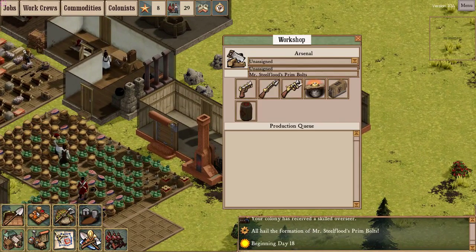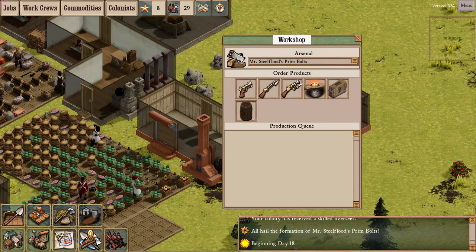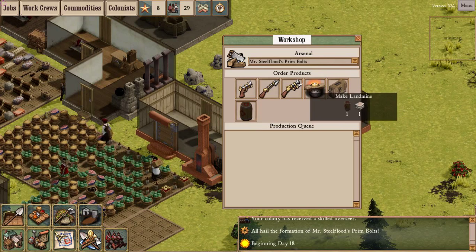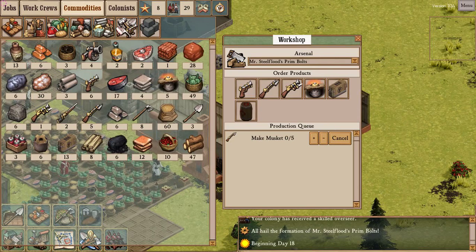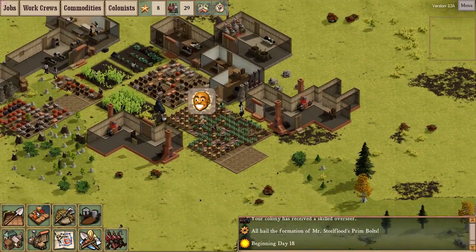Let's make five guns. We can look at what the arsenal can produce: gunpowder, ammunition, landmines, and a variety of guns. Ammunition needs gunpowder, as do landmines. Let's make some muskets - muskets need cogs. We've queued up five and we have five cogs, enough iron ingots, and enough planks. We should be able to complete the muskets no problem.